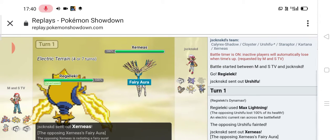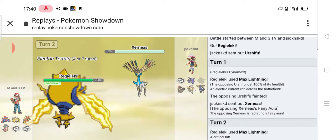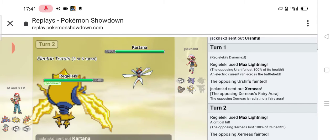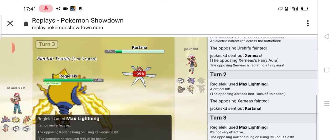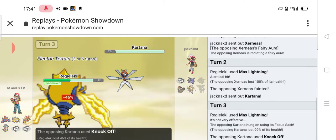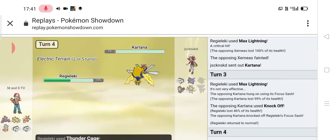I forgot to say what Transistor does — it boosts the power of Electric-type moves by 50%. My opponent sent out his Zerneas. I got a critical hit with Max Lightning and KO'd Zerneas. My opponent sent out his Kartana. I went for Max Lightning — he resisted that but lived on the sash. And my opponent went for Knock Off, knocking off my Focus Sash. Because this thing is fast.